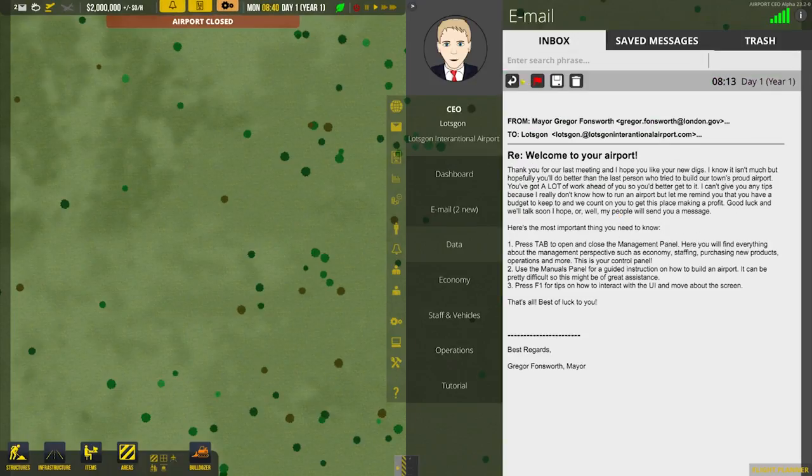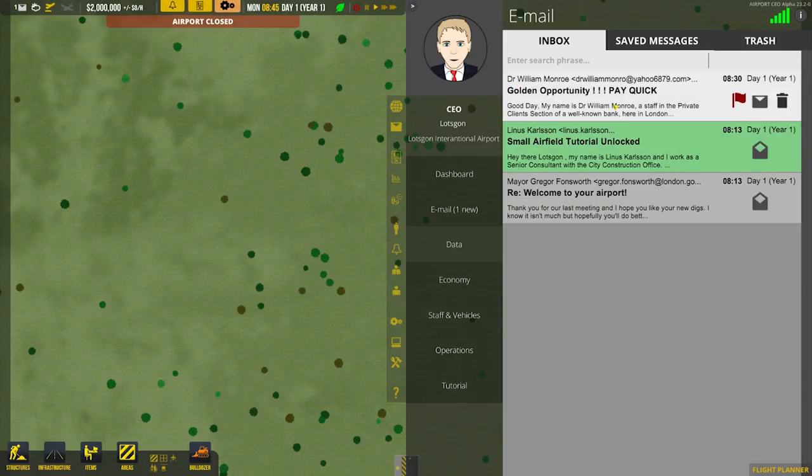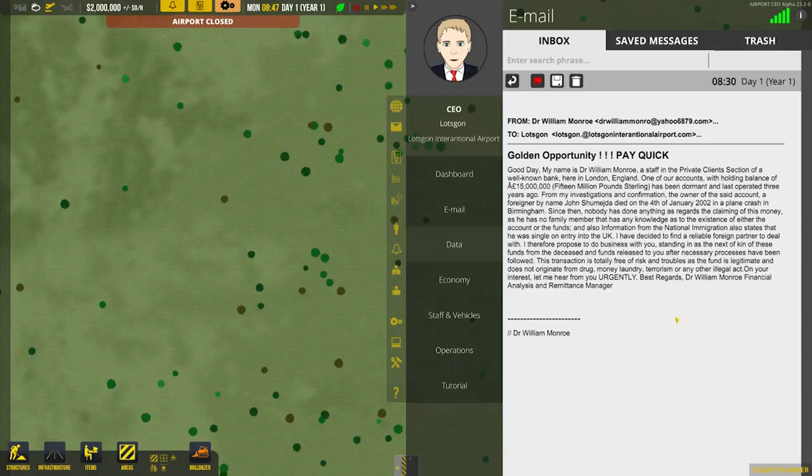Then we can go into our emails. Have a quick look. So that's the letter we just read. We have unlocked a small airfield tutorial — that's the one I did last time. Well, I did the first step of that last time; I didn't actually complete it. I think we've also got a spam email here. We've got a golden opportunity. Good day. My name is Dr. William Monroe, a staff in the private client section of a well-known bank here in London. One of our accounts holding a balance of 15 million pounds has been dormant and last operated three years ago. From my investigations, the owner of the said account, a foreigner by the name John Jameja, died in a plane crash in Birmingham. Since then, nobody's done anything as regards to claiming this money.